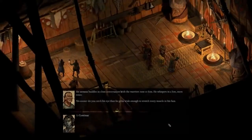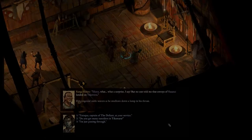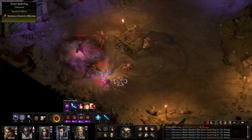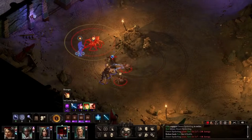Voiced Dialogue: a sample of in-game voiced conversation — "He-Ikira! What a surprise, I say! But no one told me that the Voice of Rawatai landed on Tikawawa!" Spell Retargeting: don't forget, if that target you wanted to cast a spell on moves, you can retarget and hit them with all you've got!